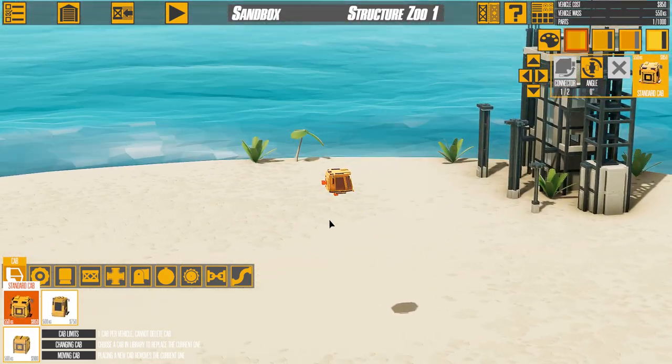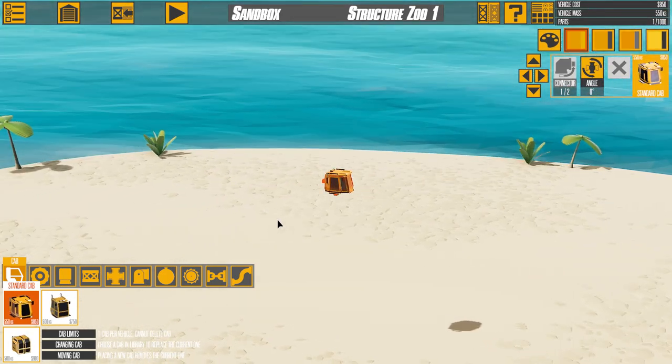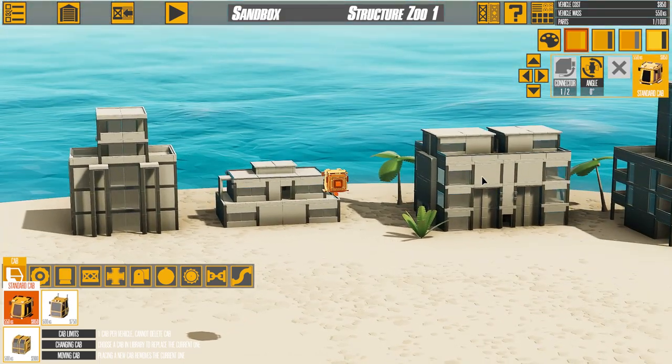So to start with, I'm going to build a base — a basic excavator base — and then we're gonna build the saw bit. It's gonna be pretty intense, so let's get right into it.